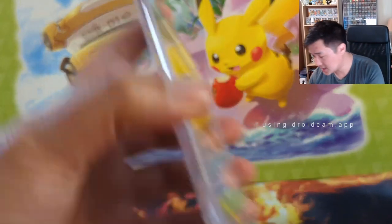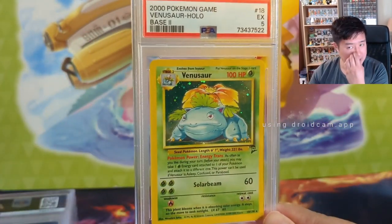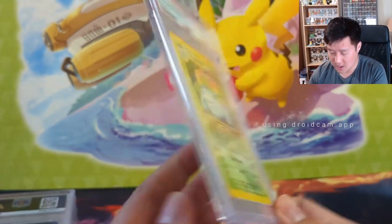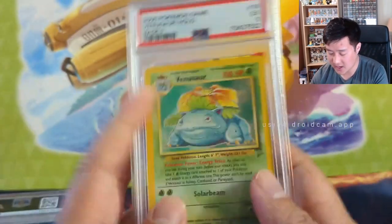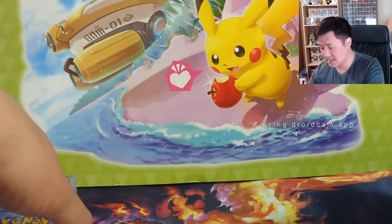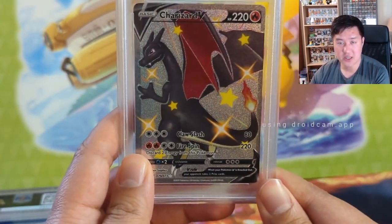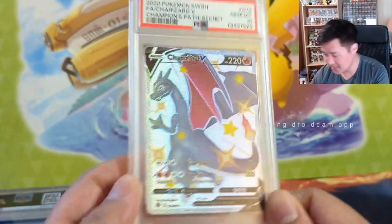We did submit all the base starters. This one's Base 2 with the five and we definitely see significant edge wear, so it seems about right. We also submitted a modern card — the Shiny Charizard from Champion's Path — and this one did snag the ten, so congrats on that card.